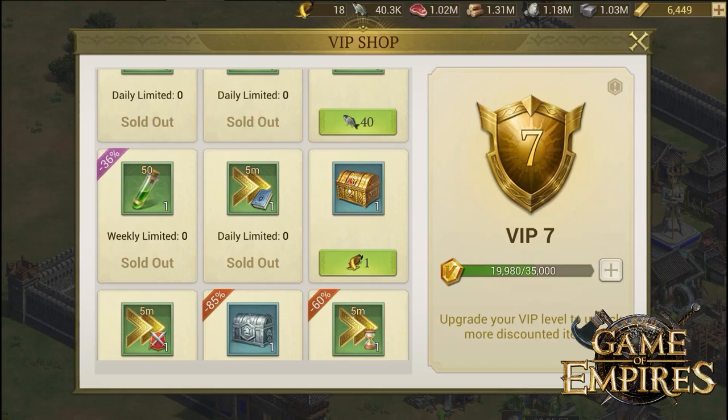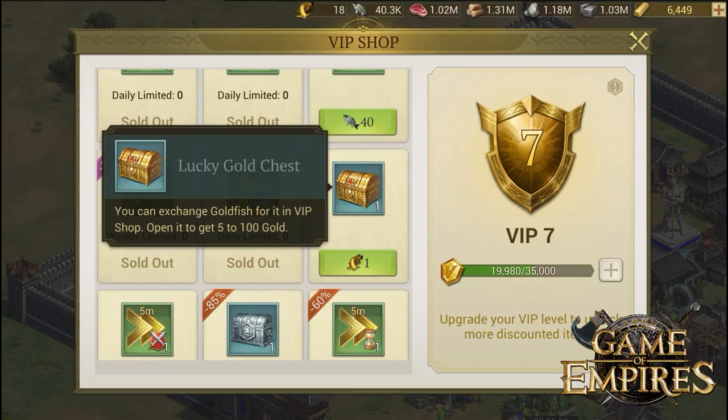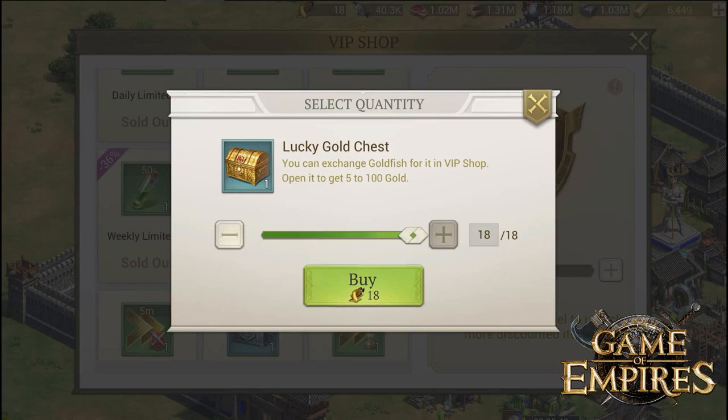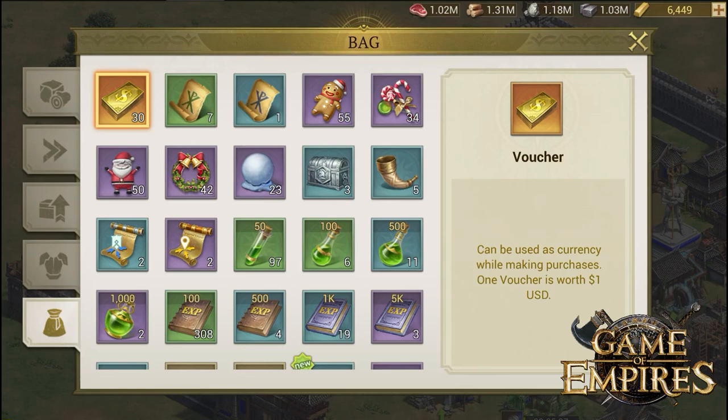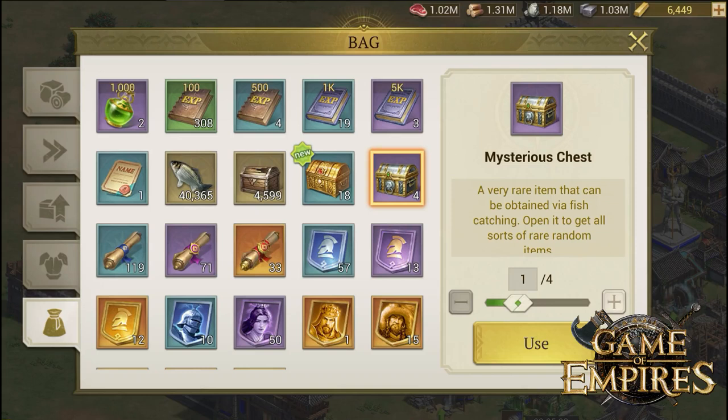There is a chance of getting two good treasures — one by getting this lucky fish. I farmed these and got 18 of them. This fish gives you a chance of getting anywhere from five up to 100 gold. All of this gold can be used to buy luxurious items or even increase your VIP level, which is crucial in this game.